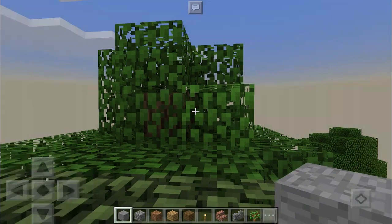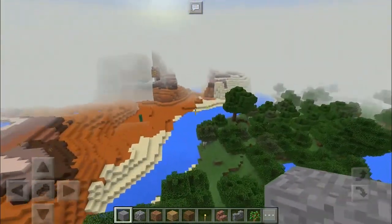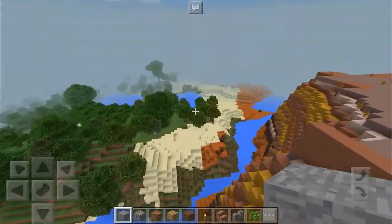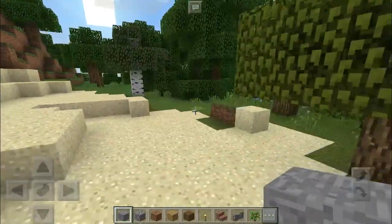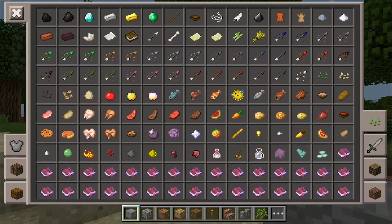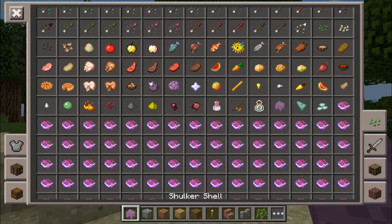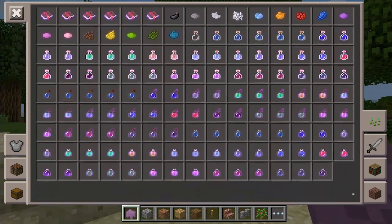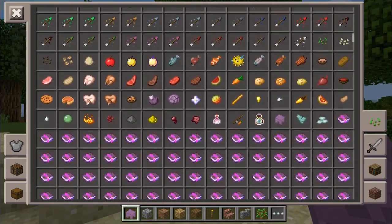Here we are in the brand new Minecraft Pocket Edition world! As you can see, we've spawned next to a mason — I was not expecting that. Let's come straight down here and have a look at all the new items. Opening up the inventory — we have shulker shells, which are used to create the shulker boxes.